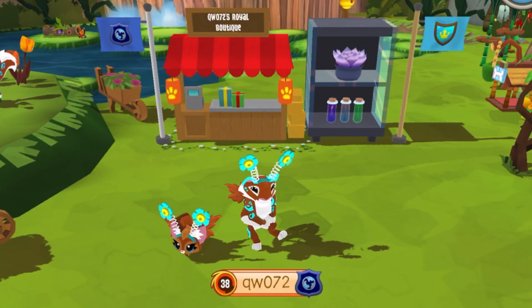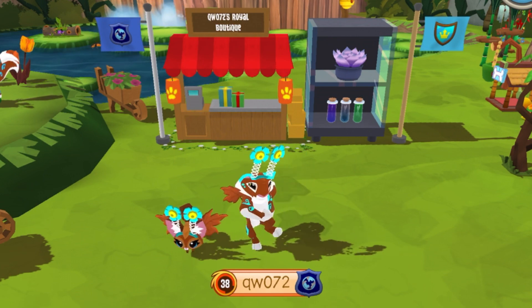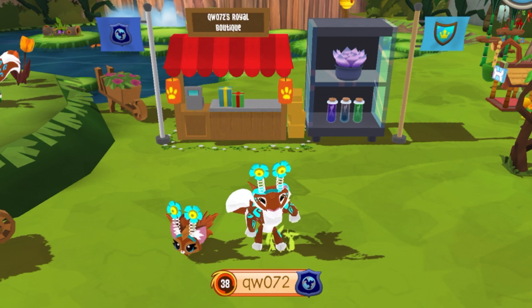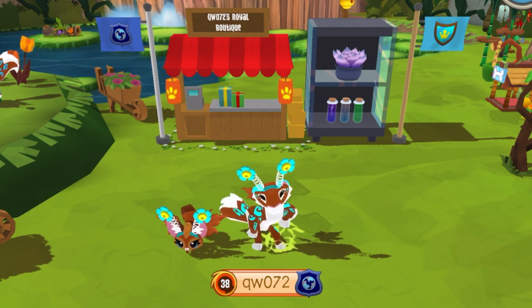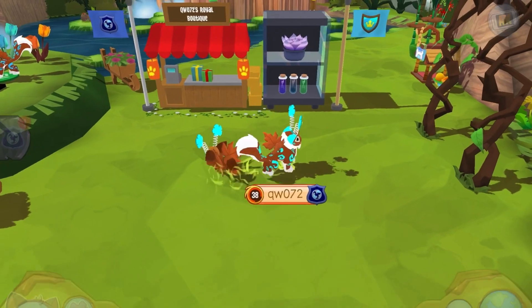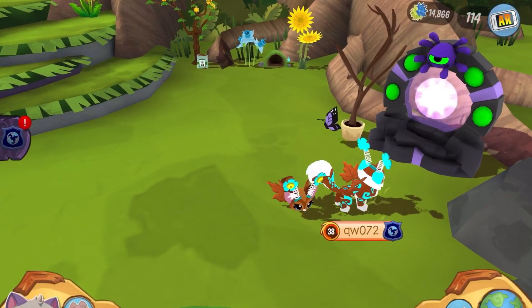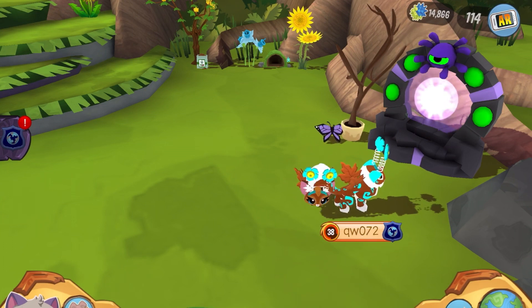I know many of you probably already know everything about the Phantom Dimension — feel free to drop your tips in the comments. But I'm still making this video because not everyone knows. Sometimes there are new jammers starting the game, or some who simply never got to learn. The Phantom Dimension is basically a parallel universe of the Animal Jam we know — exactly like Animal Jam but covered in phantoms and very purple. You go through a little portal shown on screen.